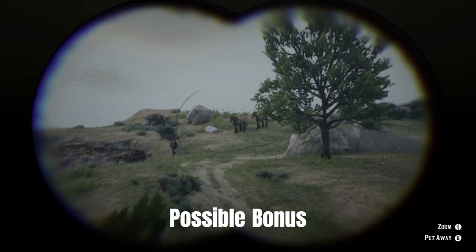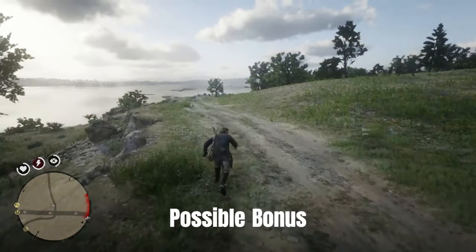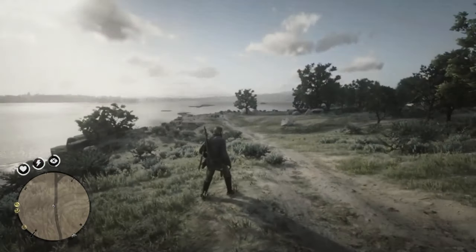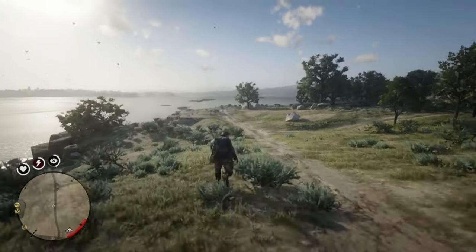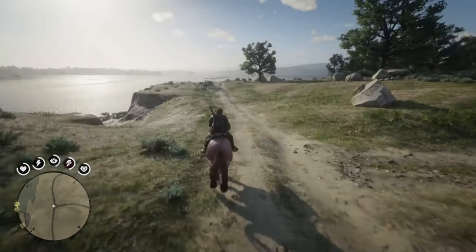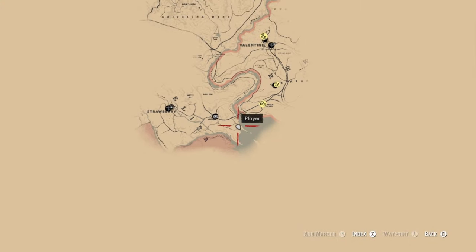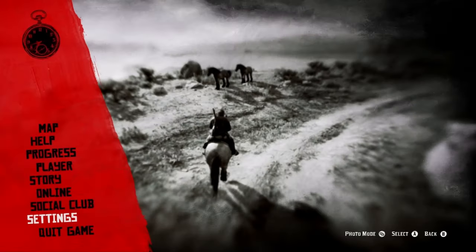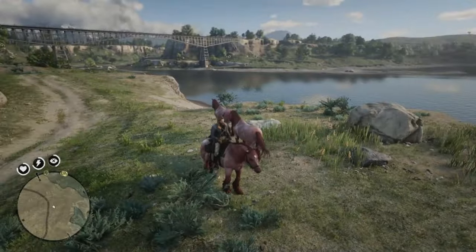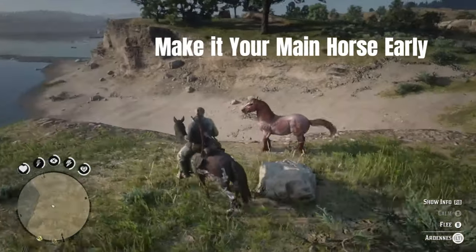Now let's look at a possible bonus — sometimes you can see two of the horse together. When you glitch this, you haven't actually completed the chance event, so basically you can have your stable full of these beautiful horses. As you can see, there are three Strawberry Roans in this situation.